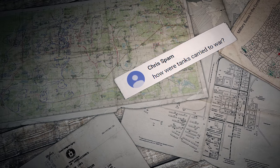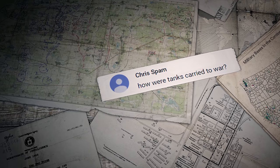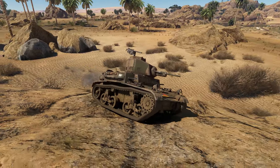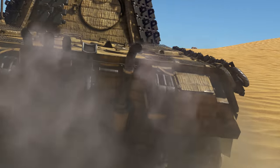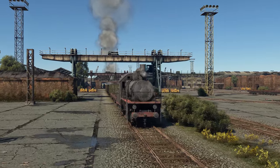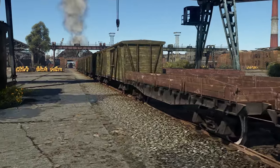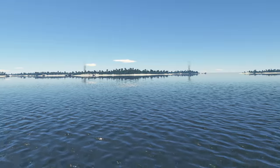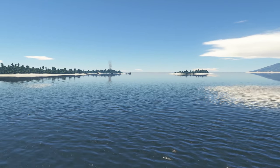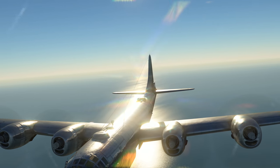The first question was sent by Chris Spam: How were tanks carried to war? A tank convoy can cover hundreds of kilometers using just common roads. They could also be transported by railways using cargo platforms and trains. There was also a naval option, and sometimes they were even dropped from planes with huge parachutes attached to them.